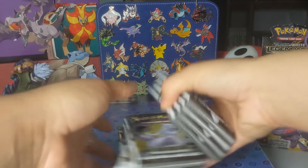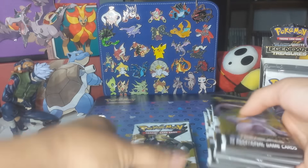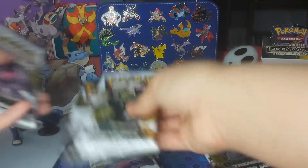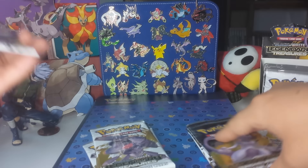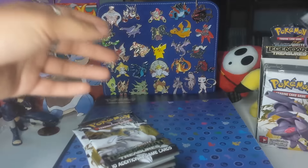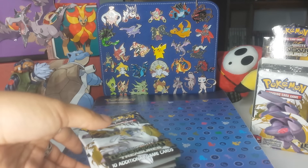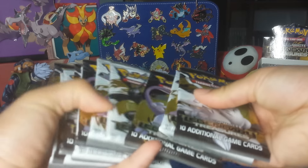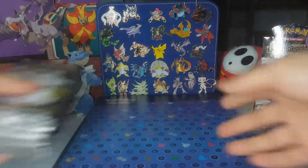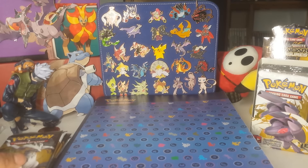Just like my Fates Collide Booster Box, I'm gonna split it into three parts where I open 12 packs apiece. So that's 2, 4, 6, 8, 10, and 12. I'm gonna block my sleeping Pikachu today. We got 12 packs counted out, and we're still recording. I will try my best not to lose the first part.